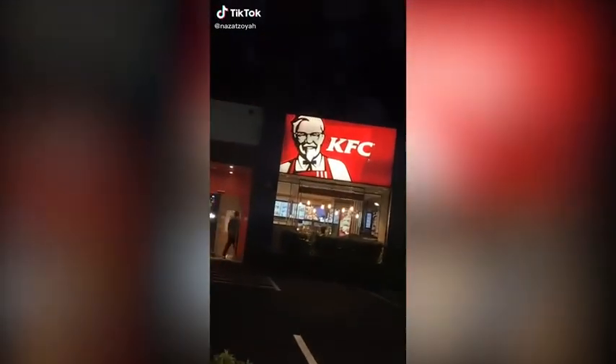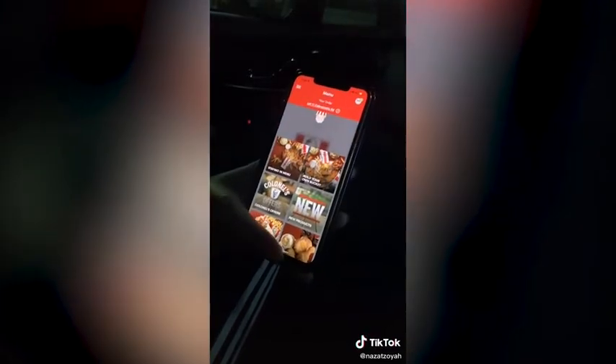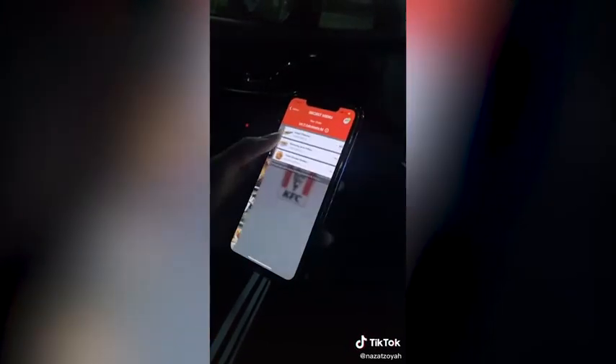If you go to the KFC app in Australia, once you get to the order menu you can swipe down and hold it, and it's going to give you the secret menu just like that. From there you can get weird secret items, so today I'm going to get the Kentucky snack pack — I've had it before.